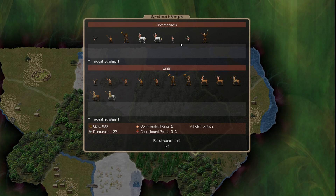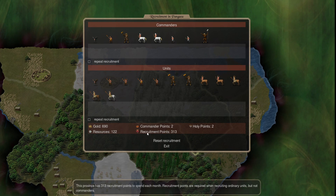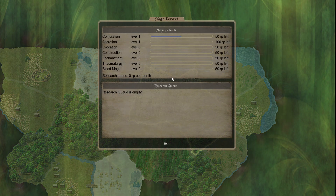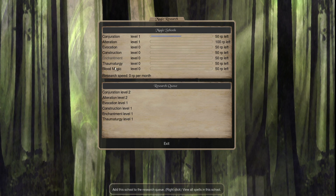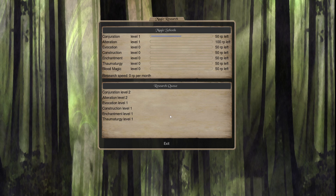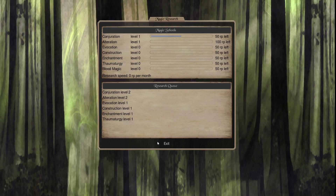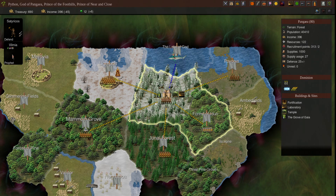I would prioritize making the majority of your commanders mages at first, throwing in leaders as needed. When it comes to units, you've got to figure that out on your own. Always be recruiting is the rule - every turn check your recruitment and try to spend all your recruitment points if you can. Next, hit F5 - this is the research section. Queue up all the research you need and make sure this is always going, because if there's no research queued your mages aren't doing anything.